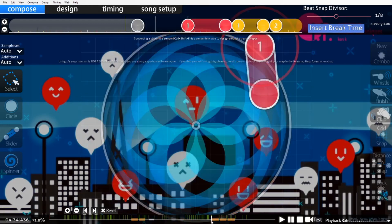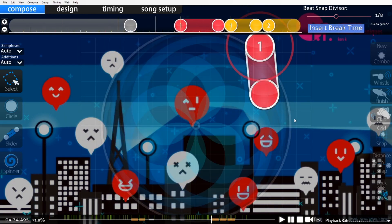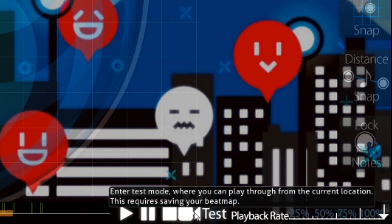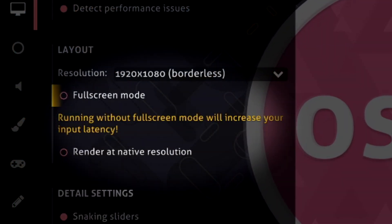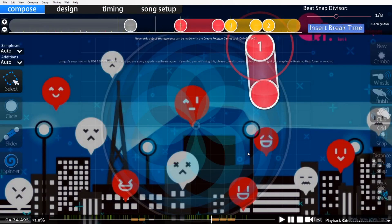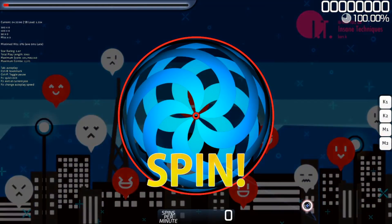One thing to note is that you don't actually need to make a practice difficulty to practice a certain section. You can just go to that part of the map in the editor and press the Test button at the bottom. The only thing is that it's a little finicky because the editor is forced into windowed mode, and also right when you start the map, all the objects that had just passed will show up as misses, which can be pretty annoying. Also, when you test a map it starts instantly, so you'll probably want to be a bit before the first note when you press Test.